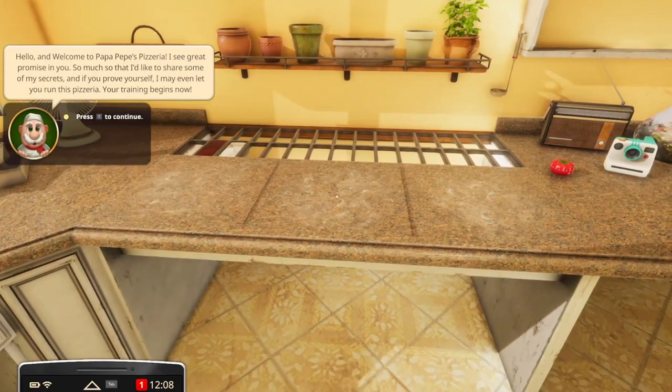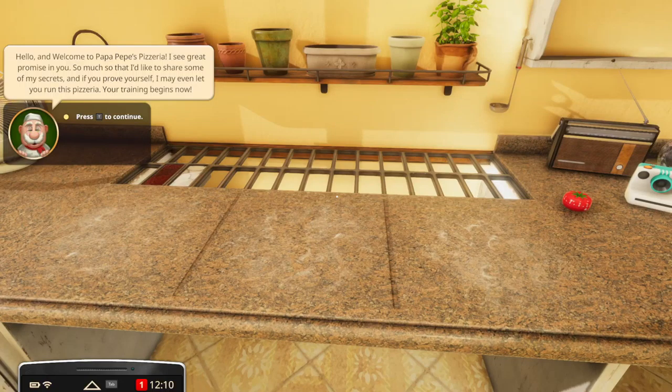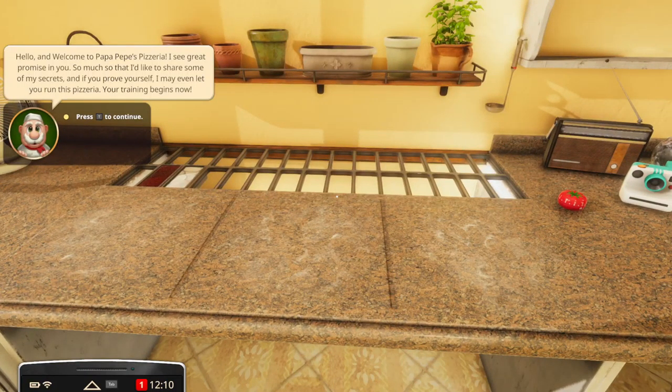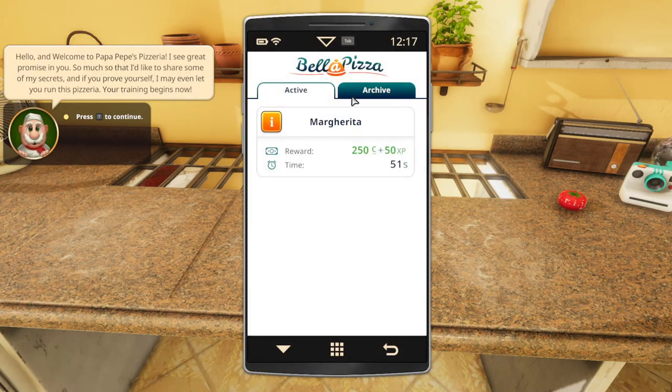Also, the Pizza Pro app has a new pizza recipes tab where we can choose which pizzas a certain ingredient is used in. The basket model got changed as well. There are some bug fixes, including blocking of completion for some quests and achievements — those have been fixed.